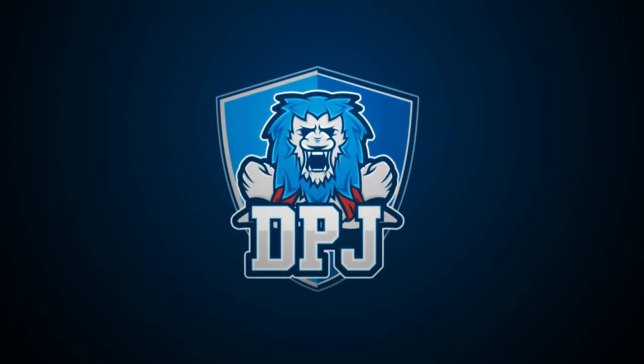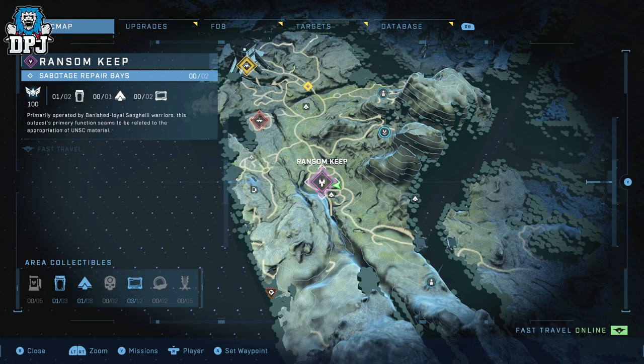I'm back with another Halo Infinite video, and today I'm going to show you the locations of all five secret collectible items within the Ransom Keep area. There is one Spartan Core and four audio logs.